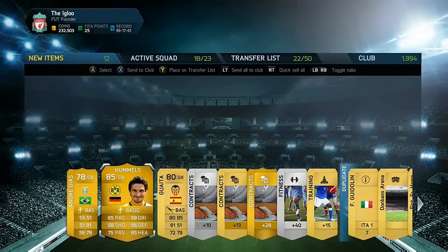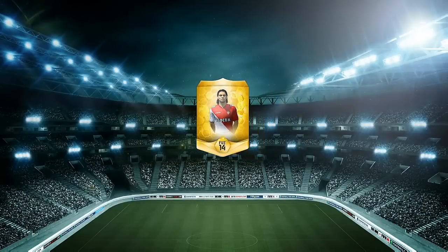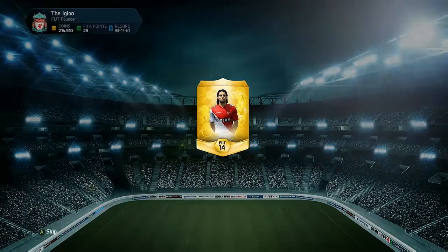Straight afterwards I got another highly rated player — the 85-rated Hummels from Borussia Dortmund. Unfortunately, because he only has 65 pace, he is pretty cheap at around 3k, which is really frustrating.